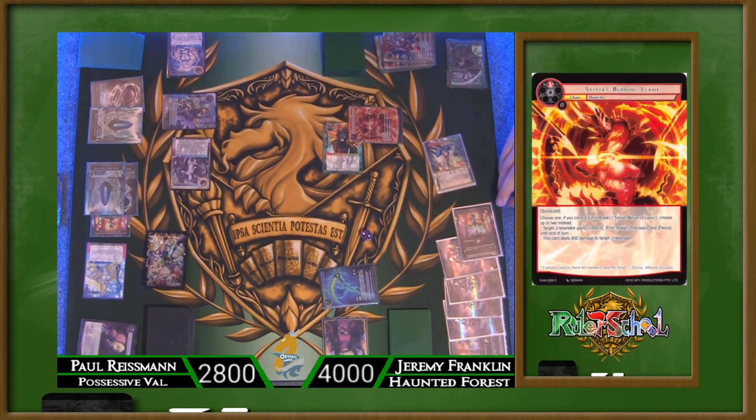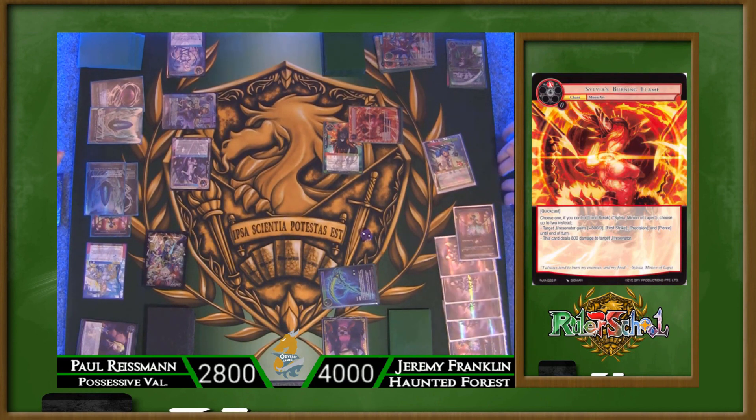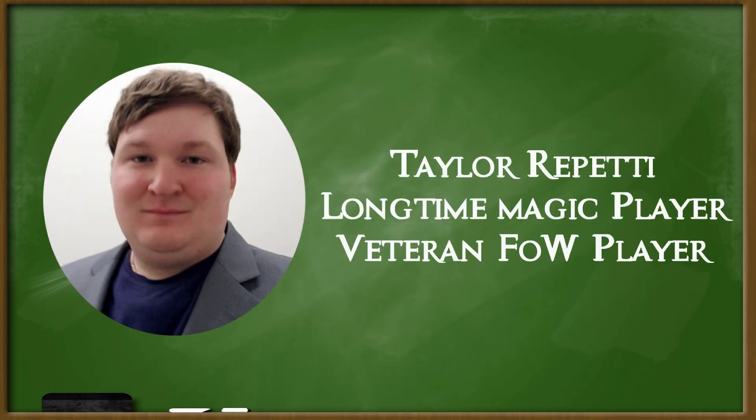Don't just take my word for it — here are some of our players and their thoughts. My name's Taylor. I've been playing Magic for about eight years, and Force of Will for about half of that. Force of Will kind of offers exactly what most Magic players want, which is a consistent, fun game, without needing to worry about being mana flooded or mana screwed. I really love how drastically different combat feels in Force of Will, with resonators attacking and blocking individually, and being able to attack rested resonators and J-Rulers — it makes players need to think more tactically about how they choose to attack and defend.